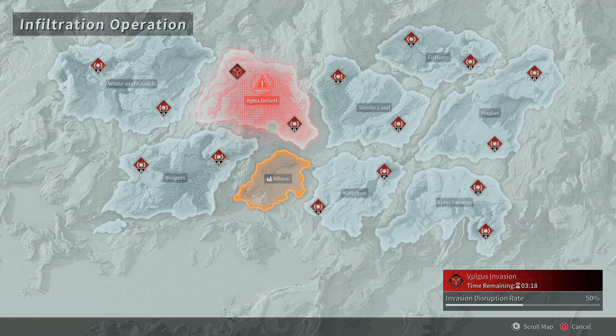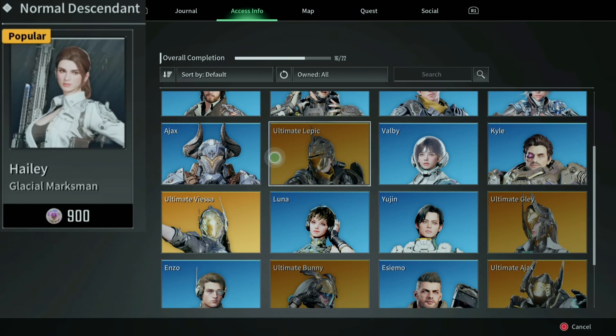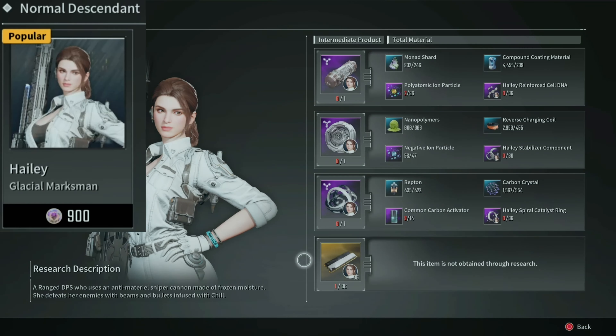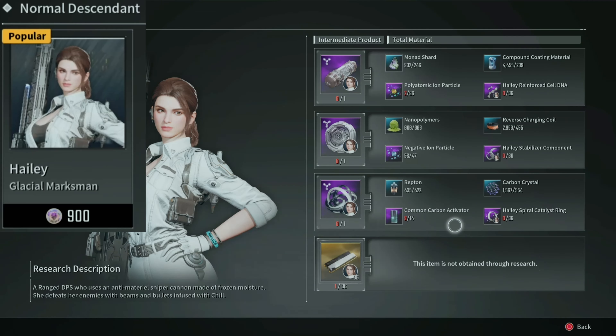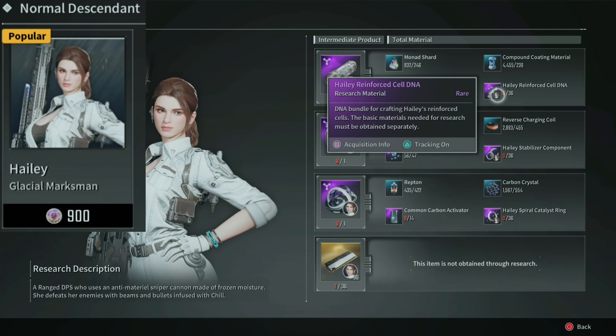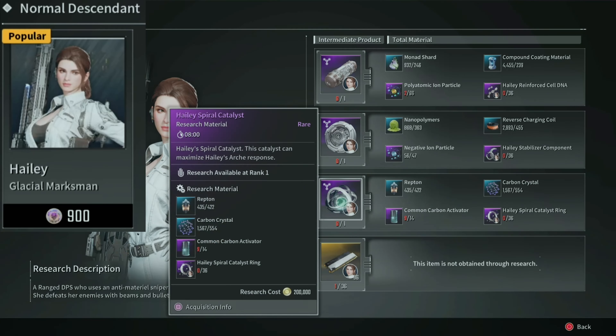Today I'm talking about the infiltration missions — the new invasion missions that came with The First Descendant. With these new invasion missions you can get access to Haley, the Glacial Marksman, the new descendant. If you want to go ahead and pay the 900 Caliber for her, which equates out to twenty dollars, that's an option.